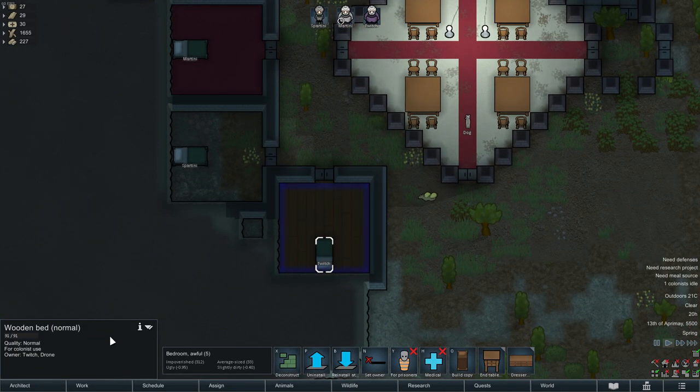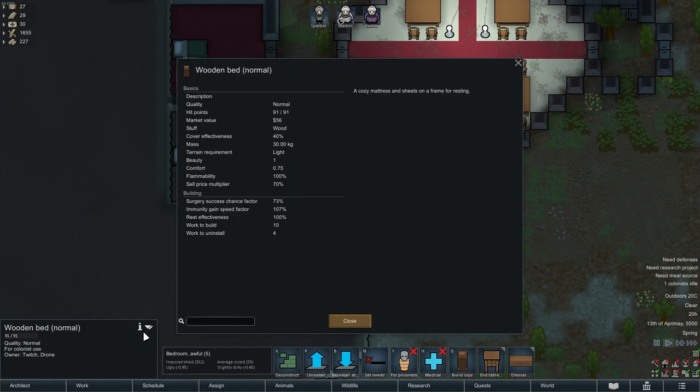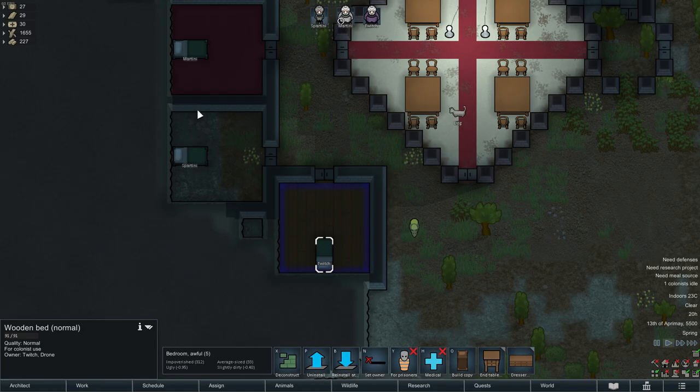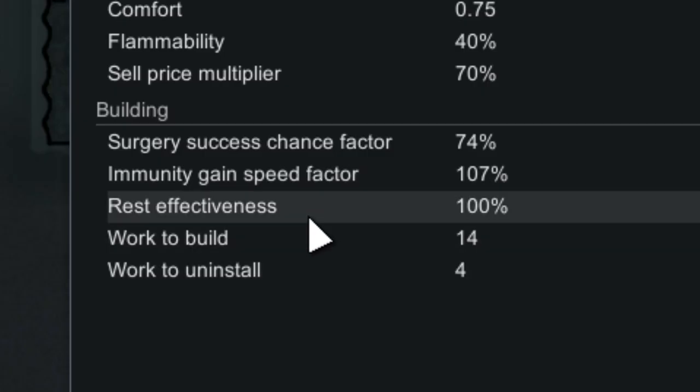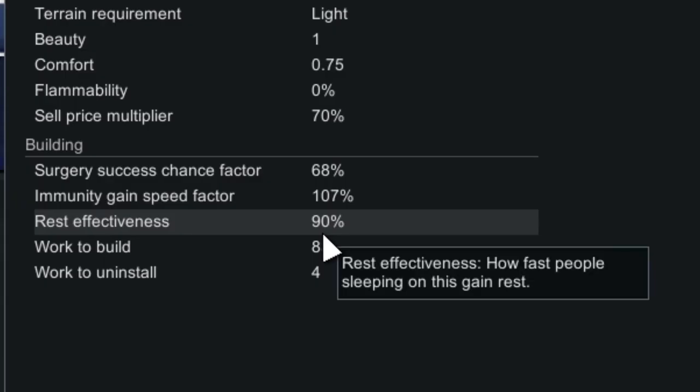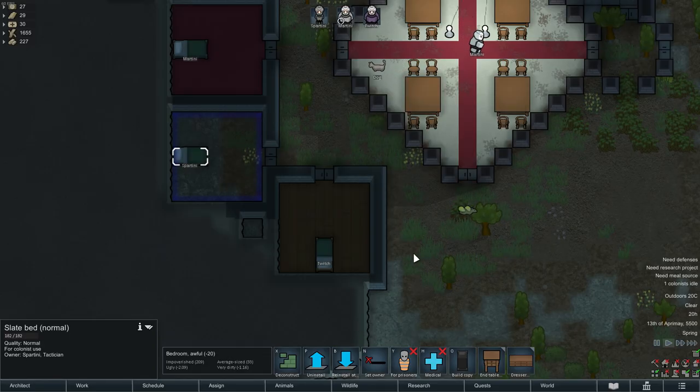Number 7. Talking about stone furniture — do not make a bed out of stone. Look at this wooden bed of normal quality: it has a rest effectiveness of 100%. The same goes for plasteel, silver, gold, jade, and steel. Stone beds, however, have a rest rate of 90% at normal quality, so it takes longer for your pawns to sleep and get fully rested, meaning they can do less work than pawns with a non-stone bed.